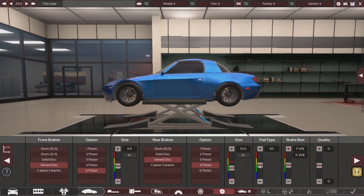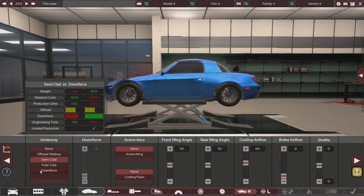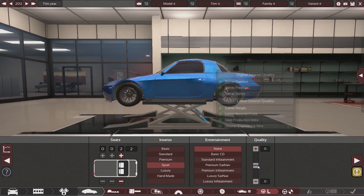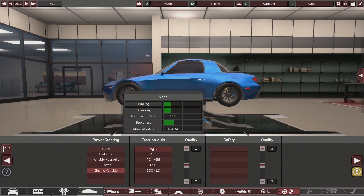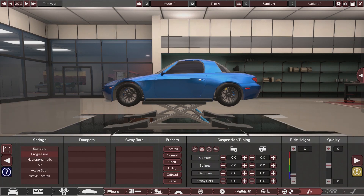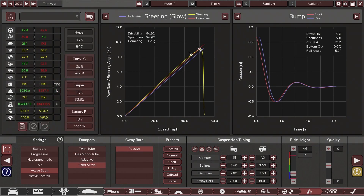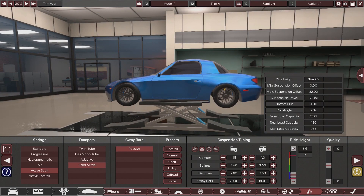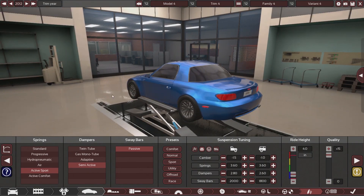Semi-clad under tray, no active wing — actually we're going to do downforce because that does actually help with cornering in the game. Two seats, sport interior, no entertainment, quality up. Electronic variable power steering, no aids except ABS which is convenient for driving. Basic 90s safety, interior quality up. Springs: active sports, semi-active dampers with sport preset. Ride height is way too high so we're going to lower it — a little too low, so about four inches of wheel gap in the rear. It kind of looks like a Miata and a Z3 had a weird baby.